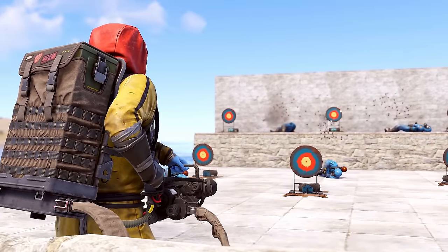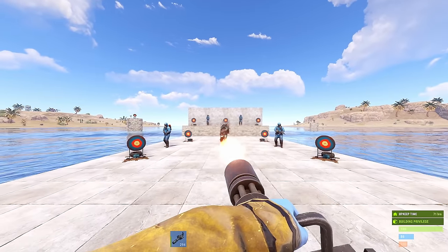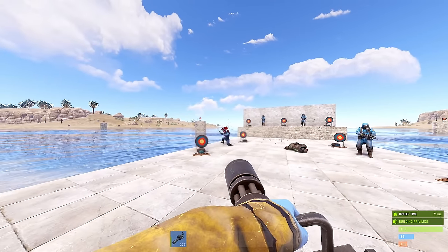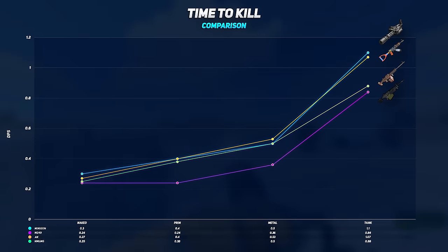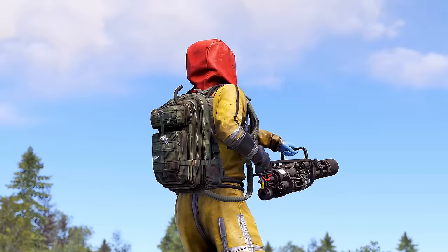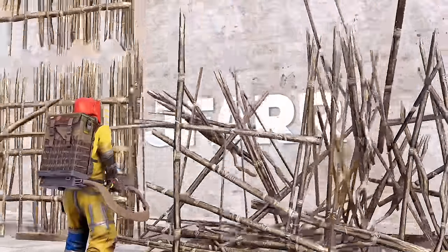The 300-round minigun has just been added to the game, and it's likely the most controversial weapon added so far, so let's dive in and see if it lives up to the hype. We'll have a look at where we can find it, its statistics, uses, and try to answer some questions you might have. Hey guys, Jafar here and let's get started.